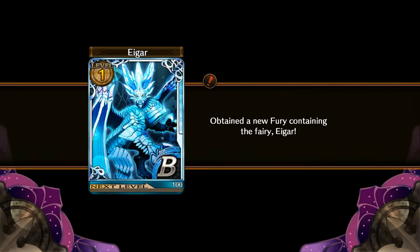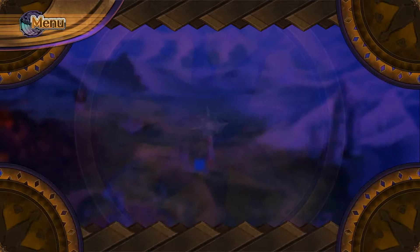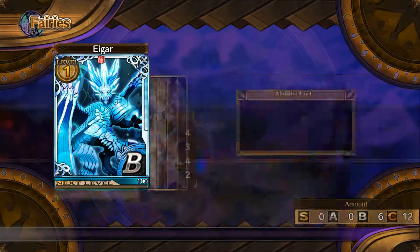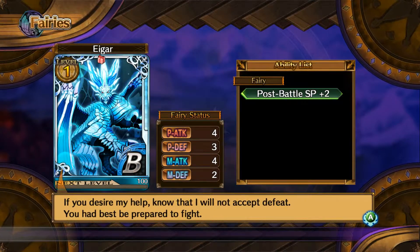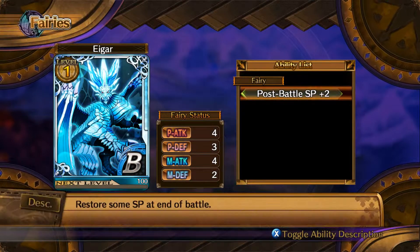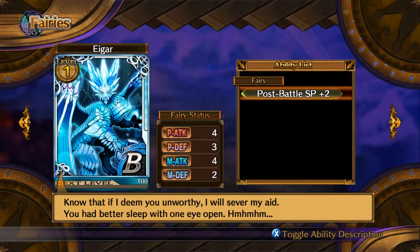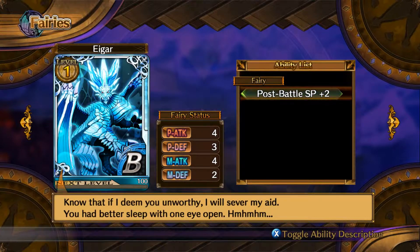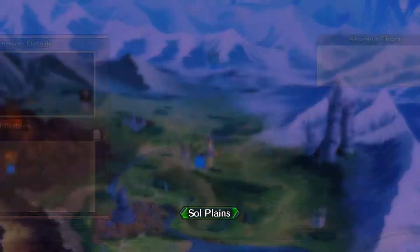Whoa, this guy looks cool — Igar! Look at him, he's pretty beastie. Let's have a look and see what he's — oh god, no! Stay away from me, beast! I ain't falling for your trap. Fairies, here we go. Igar — if you desire my help. No, I will not accept defeat. You'd better be prepared to fight. Post-battle SP plus 2 — that's pretty damn awesome, that's actually amazing. Know that if I deem you unworthy, you will serve my aid. You better sleep with one eye open. Anyhow, we can save this up and move into the main area.